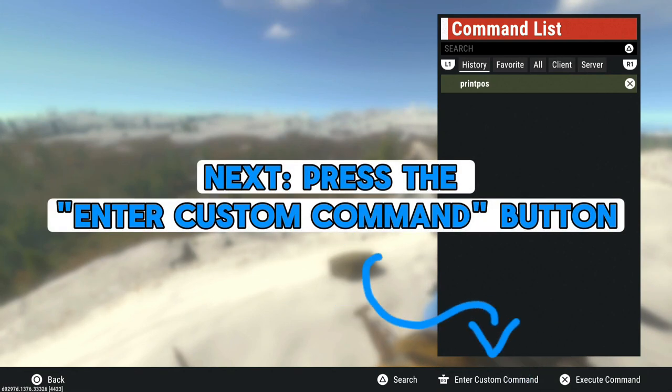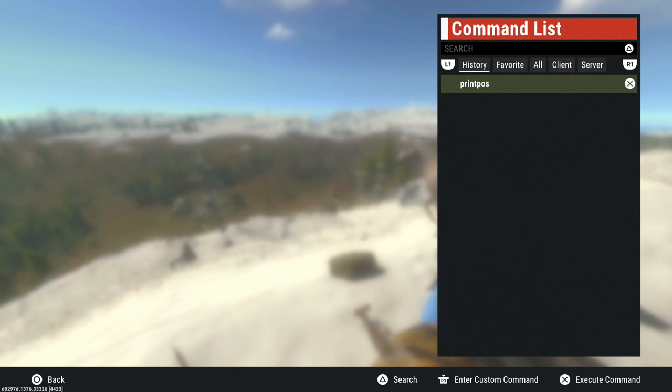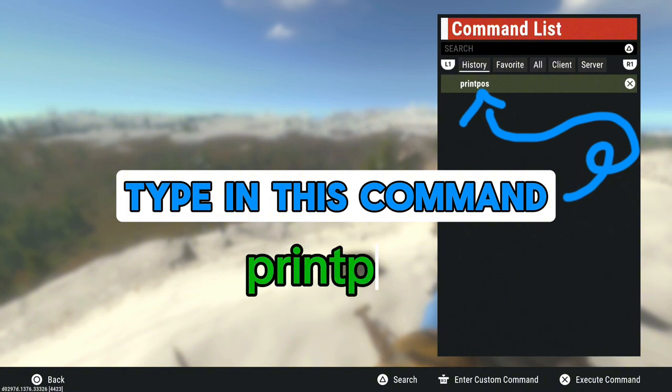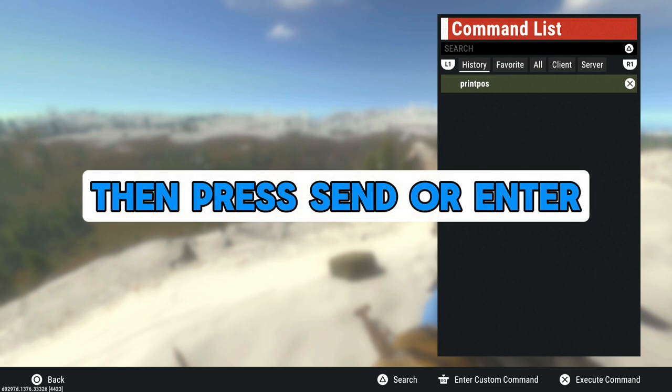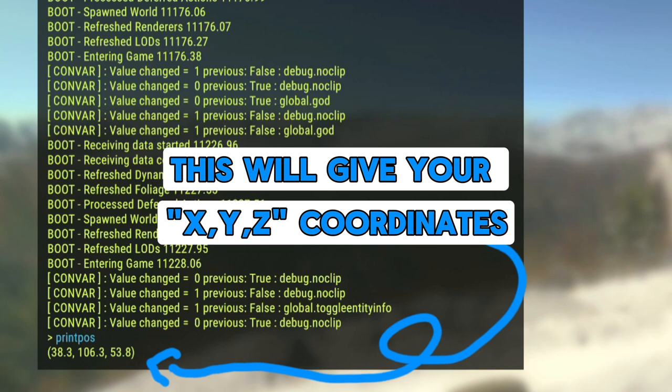Now we will enter a custom command by pressing in on the right thumbstick. This will open the on-screen keyboard and you will type in this printpos command. Once typed in, hit send and then you will see your X, Y, Z coordinates shown in the bottom left corner.